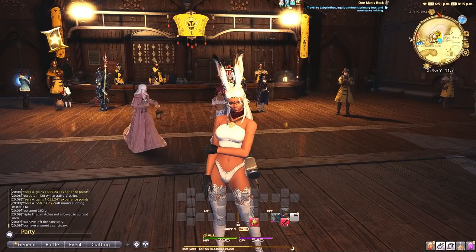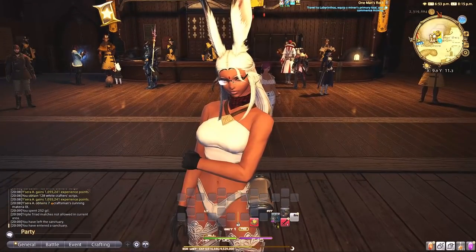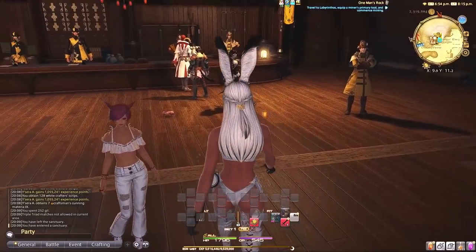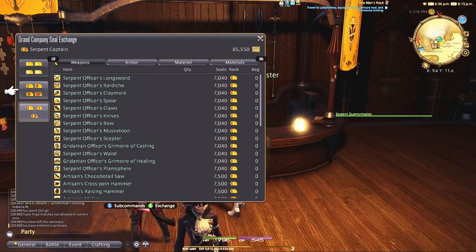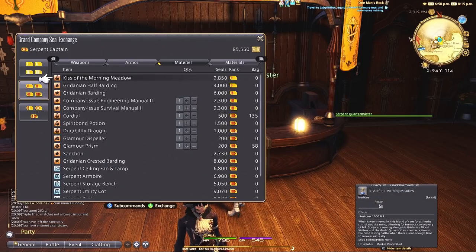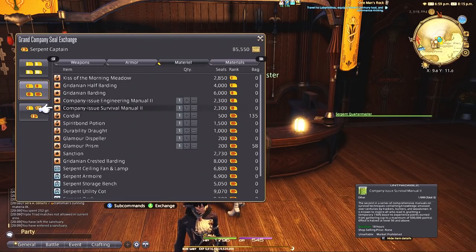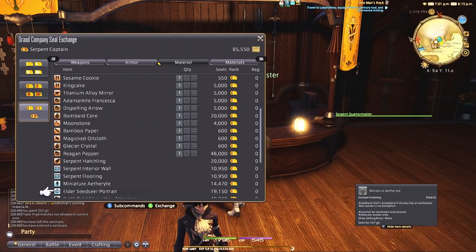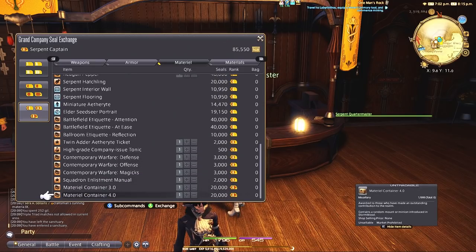Am I the only one who didn't know about the new material containers in the Grand Company? Reading the patch notes, I didn't see any of this, but for Grand Company seals, we got a new item we can purchase. Just go to your Grand Company, go under material, the first one, then go to the third one down. You'll see two new items added for 20,000 Grand Company seals each: the material 3.0 container and the material 4.0 container.